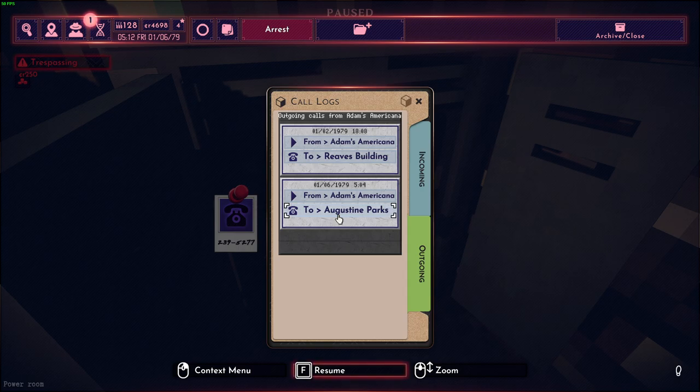The way phone routers work in this game is that when you make a call from a building and access the phone router of that building, you get the exact location of where you called from. However, for the target building you only get the name of the building. In this case it doesn't show an apartment because it's the diner phone.